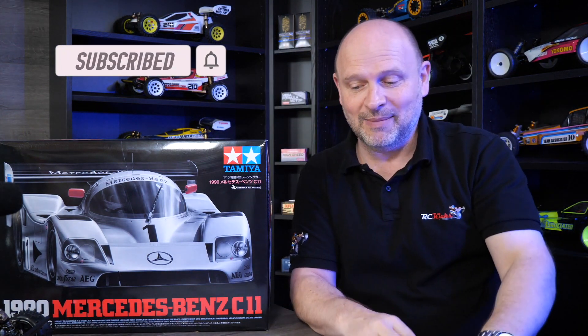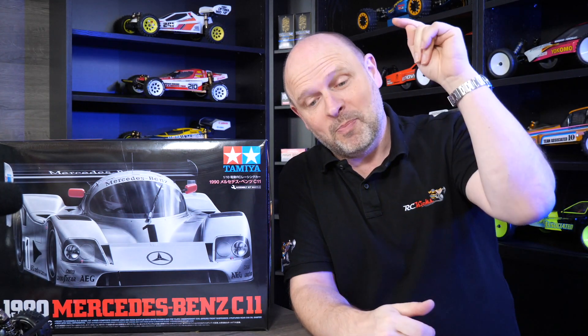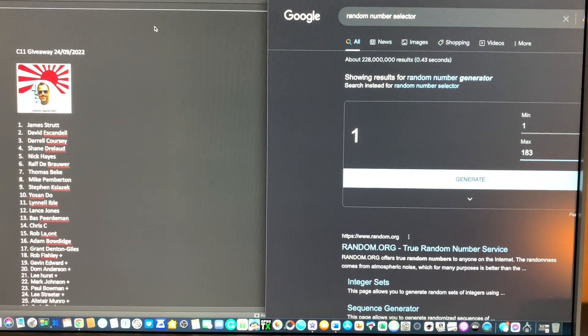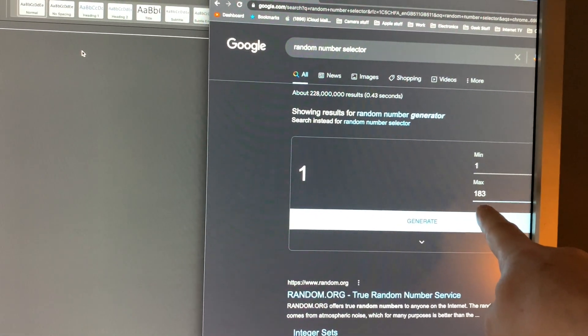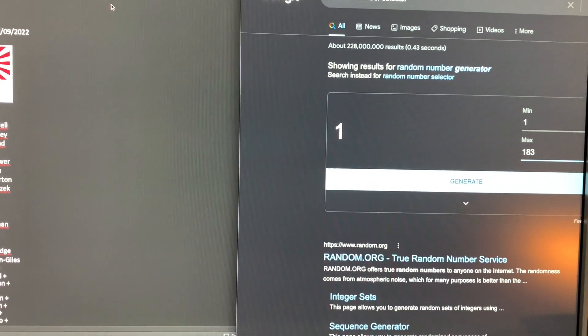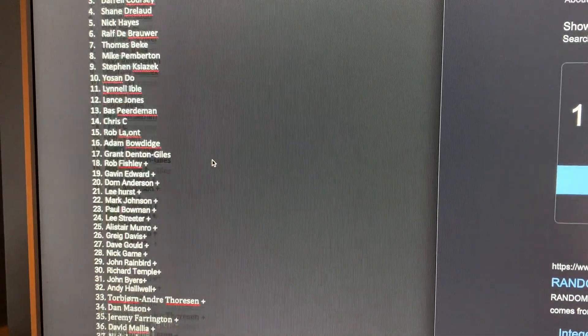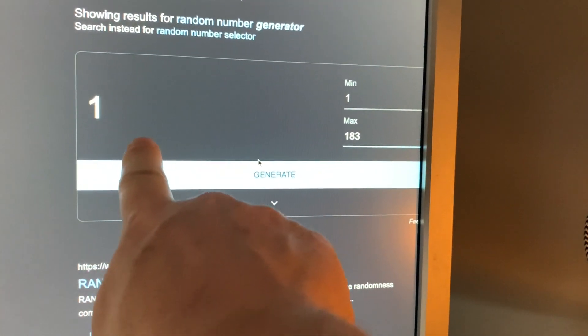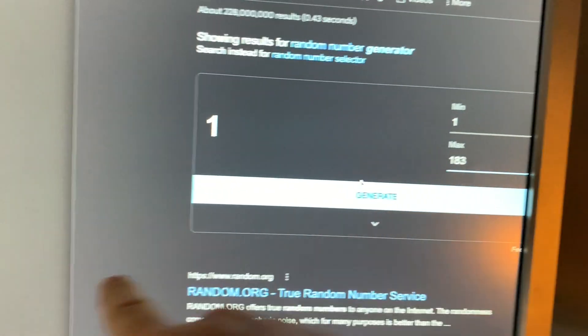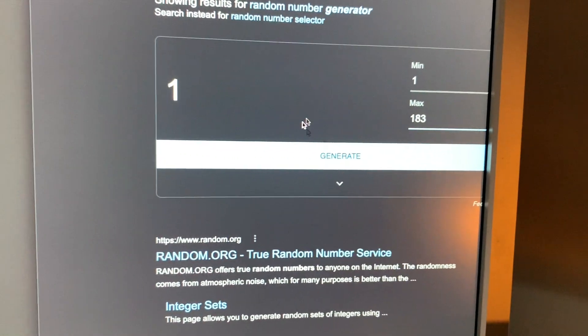So out of those, 183 people got it right. What I've done is put everybody's name in a long list and we're going to use a random number generator to pick the winner. So let's go over to the computer and see who's won. I have a random number generator from Google. There were 183 correct answers, including the patrons, which have been added automatically. I went through everybody's email — yes, it took me ages — and I've given everybody a number. All I'm going to do is hit that button and it will give me a random number from 1 to 183. So drum roll.